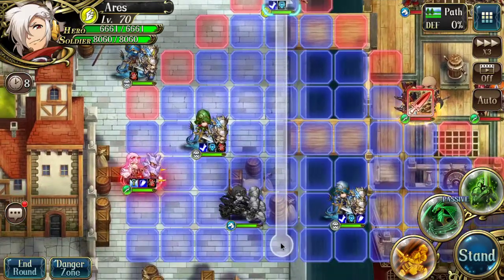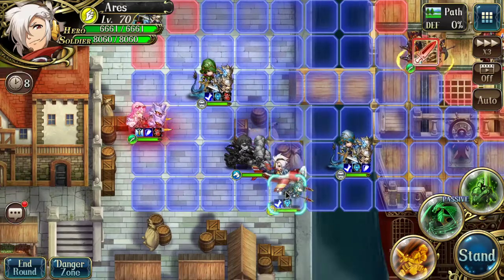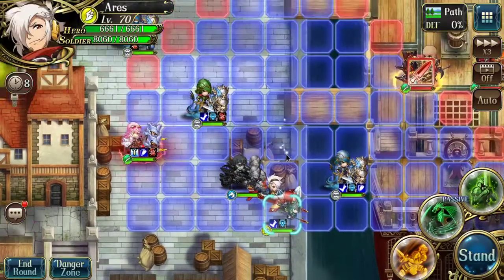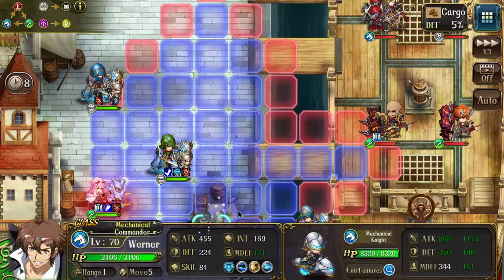This is a very niche interaction, and something you should keep in mind if you want to take advantage of the mobility buff that Werner can bring you. Normally Ares can move a total of five, plus four from his 3C, and you'd expect Ares to move two additional blocks thanks to the Werner Talent.